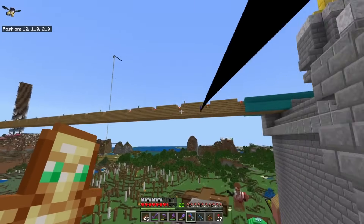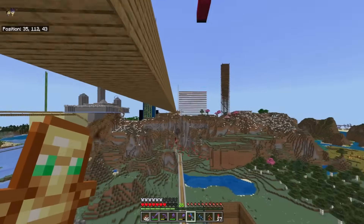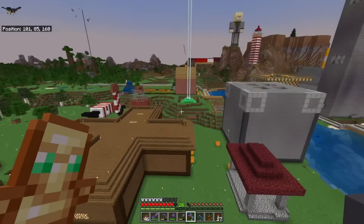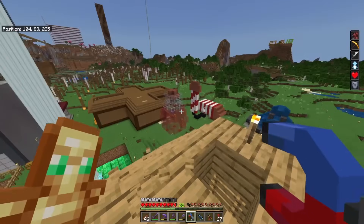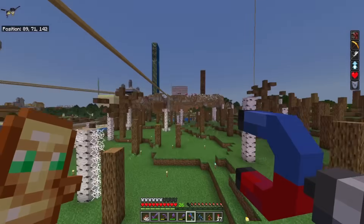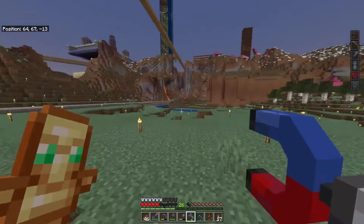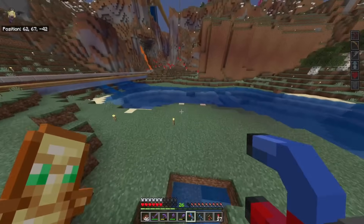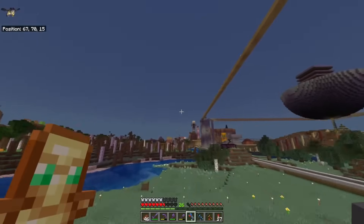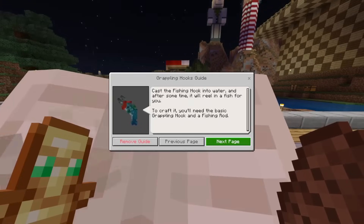If you have both an elytra and grappling hook, you might be better off with a firework, but this is such a cool way to get around the world — very, very fun. This add-on is built for entertainment and it is delivering. If you hook toward the ground you go really fast too. The amount of speed you get is so high you can use it to get more speed. This is a good alternative to a riptide trident in elytra if you want speed — I've found the most fun way around your Minecraft world by a long shot.